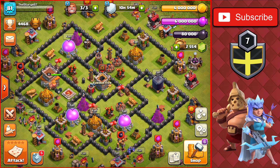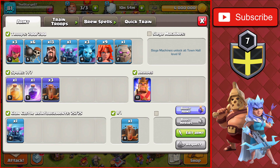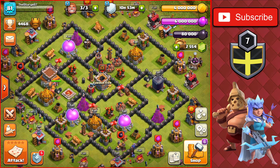Use your shield wisely and make sure to push at certain times, which I will explain more later on in the video. For now I'm going to show you the army you're going to want to use to push to Champion League, Titan League, or even Legend League. The army is GoVaPe. I have used this throughout my entire trophy push all the way up to Legend League, so if you want to copy it, make sure to pause the video or take a screenshot.